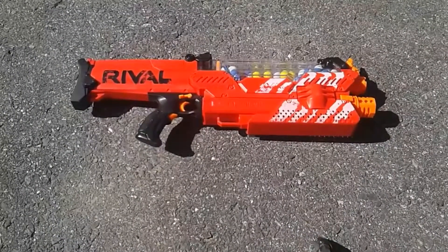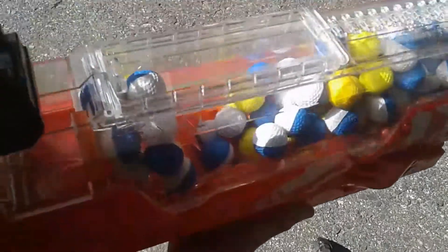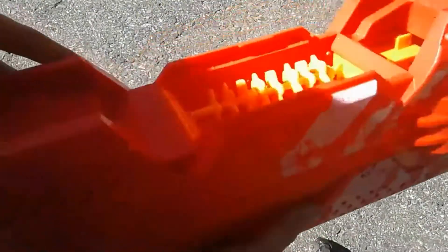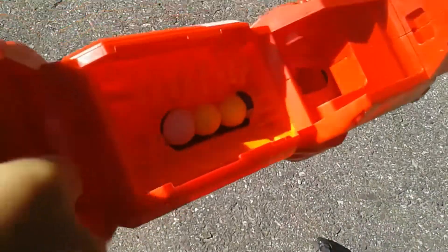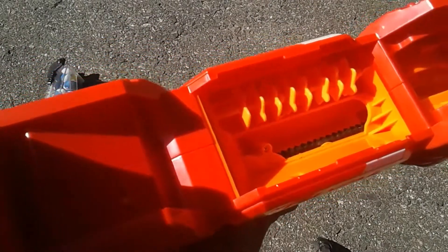So this is just our normal Nemesis with the hopper in. If you have one, you probably know that if you lift this up you can actually take the whole hopper out. So let's take the hopper out — there will be a couple extra balls still in there. Once we have those ones out, you can see in there that it's just open — you can see the conveyor belt.